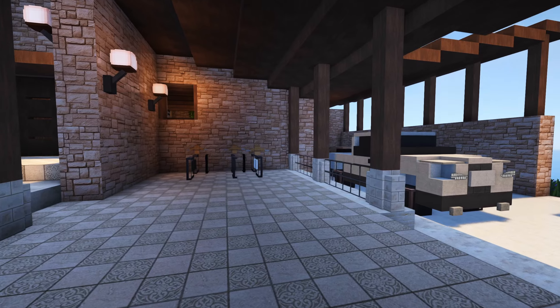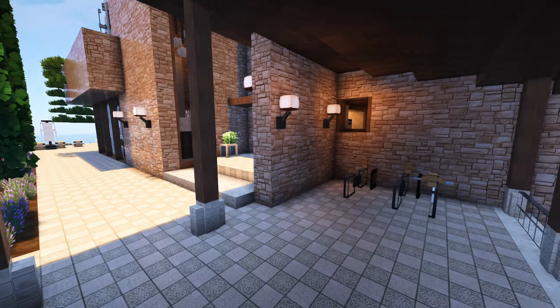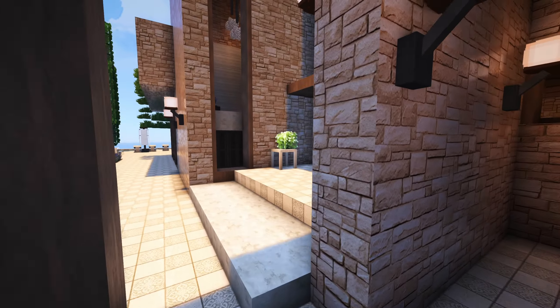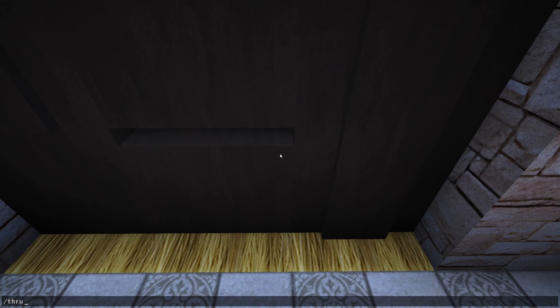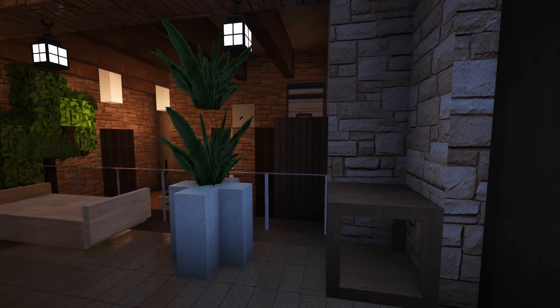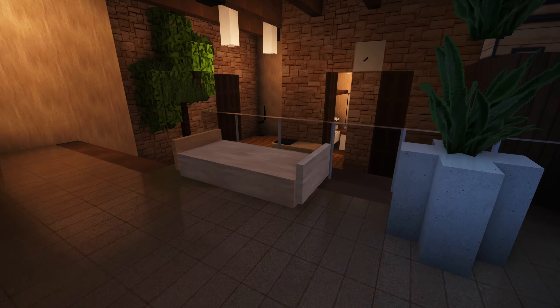I don't think we're even getting into the main house until like nine minutes into the tour, but we're finally getting in. Cool little bikes over here too by the way. Right into here — oh my god, there's a hallway! This is so cool, this is awesome. You've got a little bench where you can sit down, take your shoes off, put them in the closet, hang your coat up.